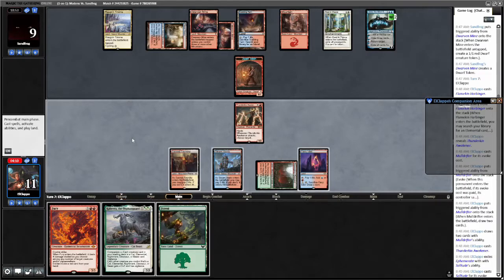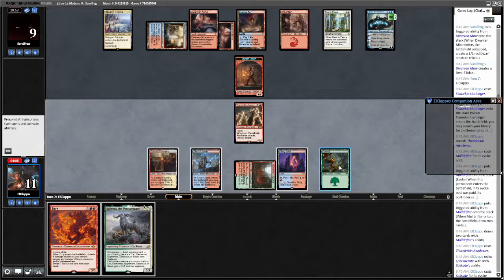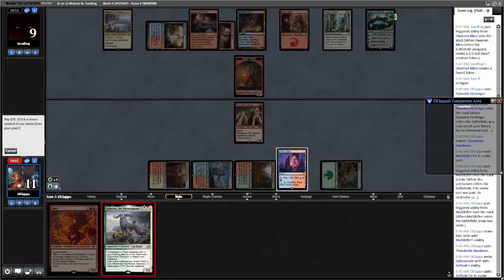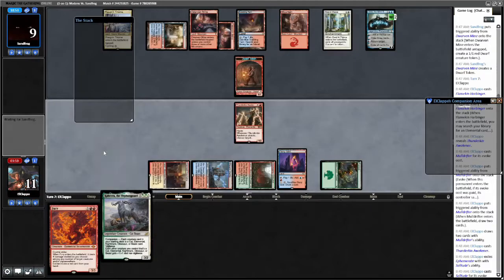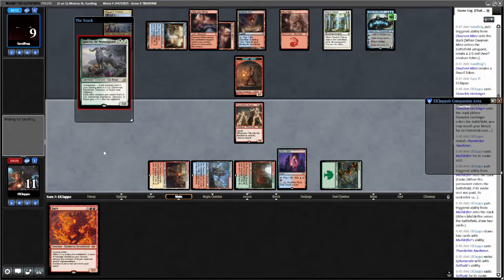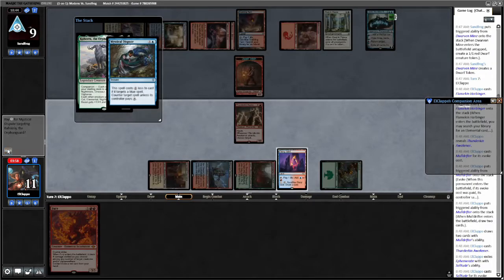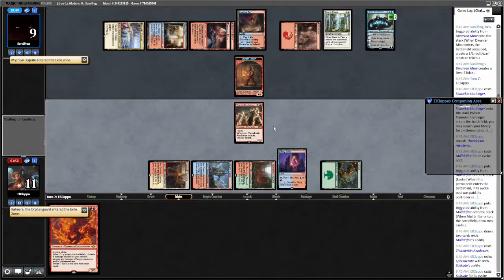You going to Ice me again? We drew the land. Let's play Forest. Cascahira? Mystical Dispute — sure, no thank you. I'm going to attack Jace here though. I'm not sure we can close the game out in four minutes.